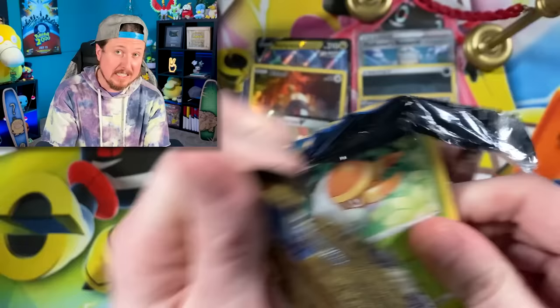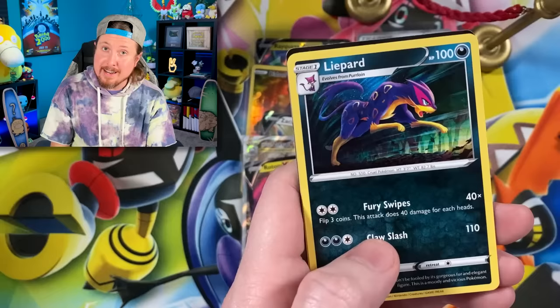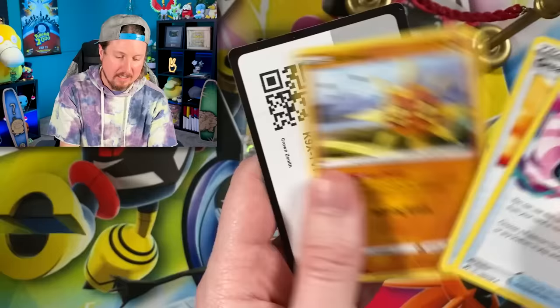We got Wooloo, Pancham, and another Lippard for the rare. Three more booster packs from this box. I feel really good about this. I still need the Giratina from the set, and after that I have all the gold cards from Crown Zenith.